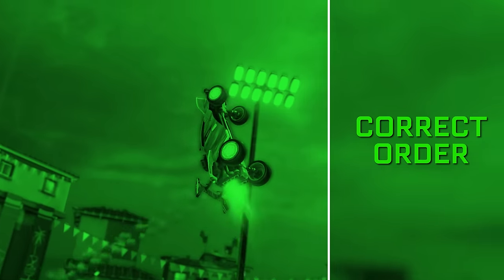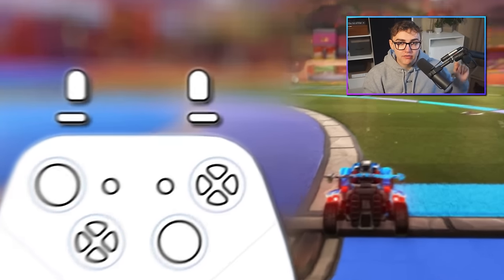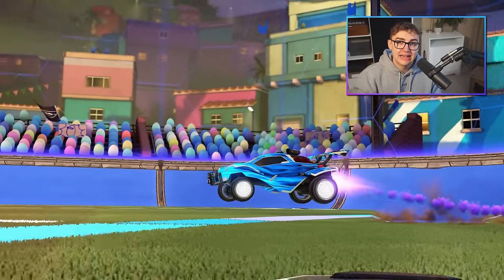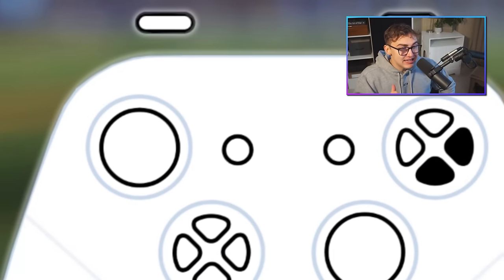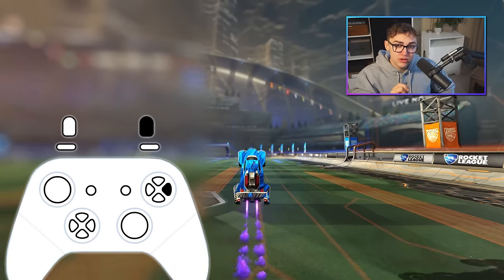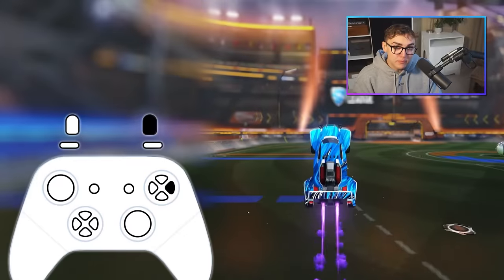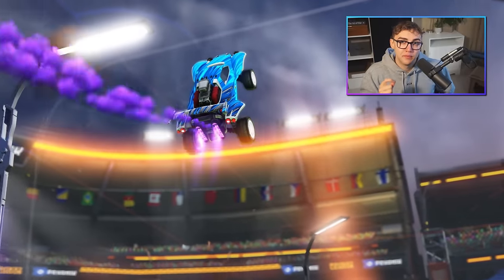Here's the correct order for how to fast aerial — three parts, eight steps. Part one, prep: before you take off, pull your joystick down and start boosting. Then jump and hold it down for one fifth of a second, climbing through the air and maxing out your first jump. Part two: after one fifth of a second, release your joystick so you can use your second jump — just tap it to get max height. Make sure you're holding boost throughout. Part three, the finish: start pulling your joystick down again to finish lifting your nose, climbing to the ceiling, and continue to hold boost throughout.